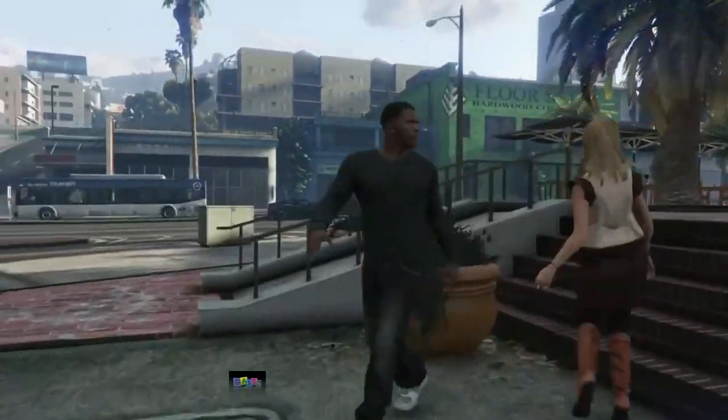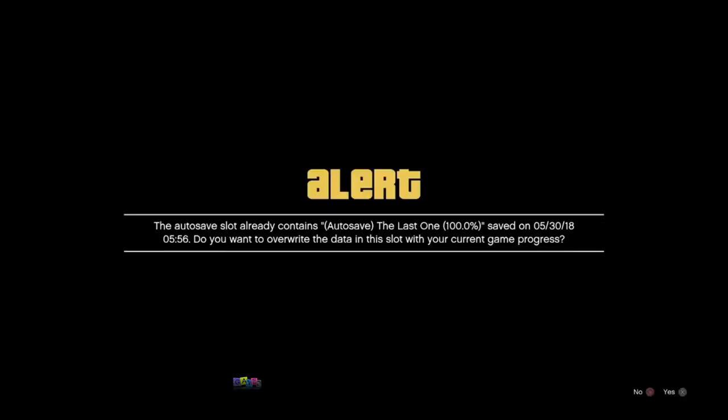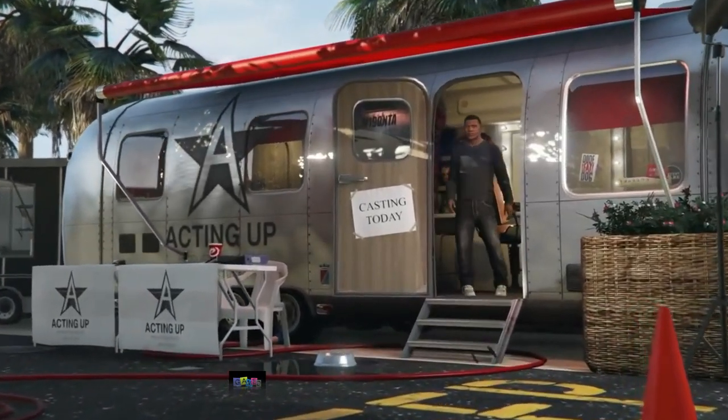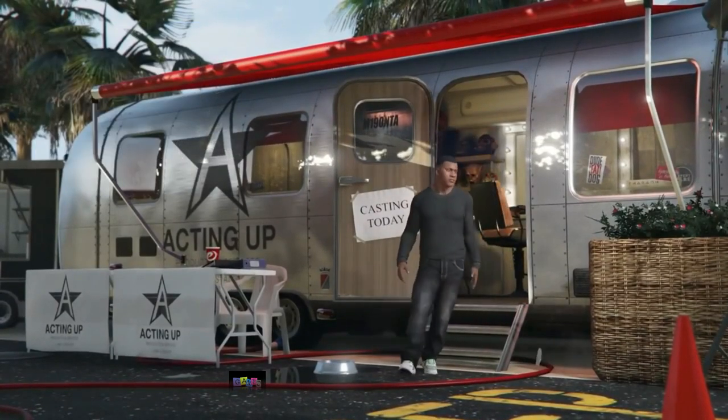Head over to story mode — this is really simple. Open up your interaction menu and then head into Director Mode. Get past these alerts and it should take you to the trailer. Now at the casting trailer, press up on the d-pad once and hit Enter Director Mode. We're going to go into DM as Franklin.